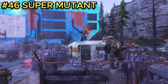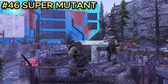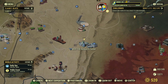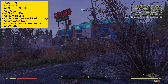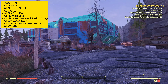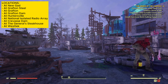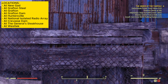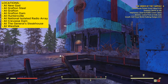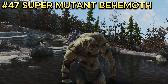Enemy number forty-six is the super mutant. The super mutants are basically West Tech's Captain America experiment gone wrong. You can find this enemy at West Tech Research Center. After spawning in, go to the big blue building in front of you and you should see all the super mutants — about seven to eight inside, plus some super mutant hounds and a turret to watch out for. There are many more inside the building as well.